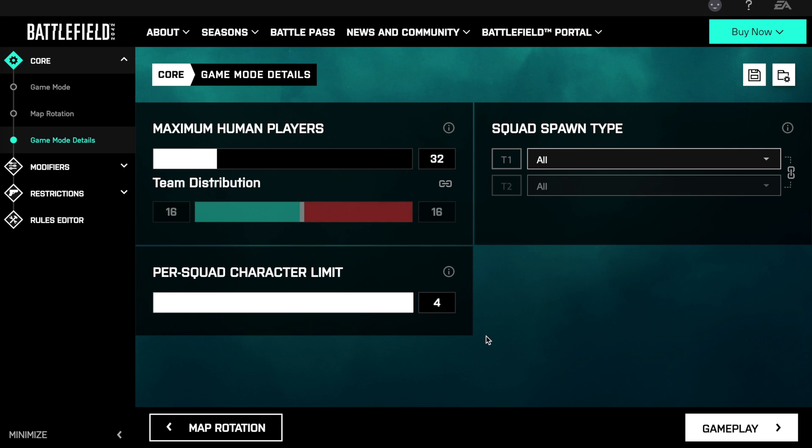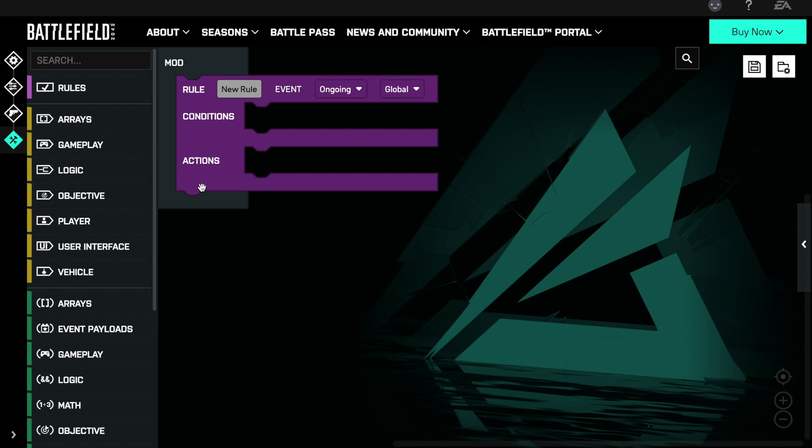To alter tickets to win and game mode score in custom modes, we need to go through the rules editor. It's worth noting that as soon as you go into the rules editor and add some rules, it will significantly reduce the XP available in that game mode. It would be nice if DICE added a couple of mutators in the game mode details screen for these custom modes — then we wouldn't have to go into the rules editor. But this is the script you're here for, so let's go into the rules editor and get it sorted.